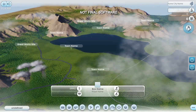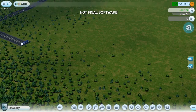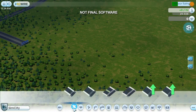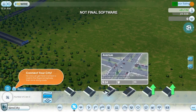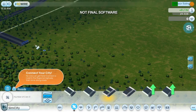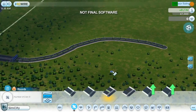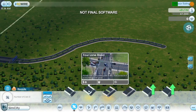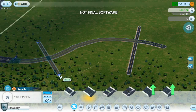Before I can build casinos, I need to establish basic city infrastructure. The first step is to connect to the outside world. This is how construction trucks, moving vans, and tourists will enter my city. There are many different road sizes to choose from. I'm going to make the connection with a wide avenue because I expect a lot of traffic on this road. Off to the side, I'll draw a smaller four-lane street for city infrastructure buildings. Over here, I'll draw another road for residential housing.